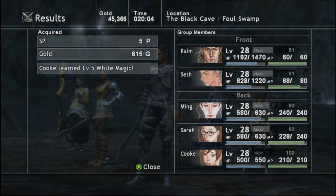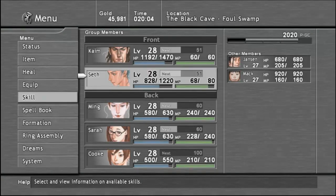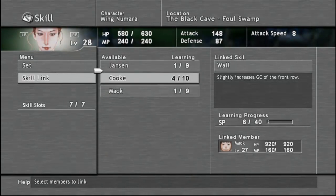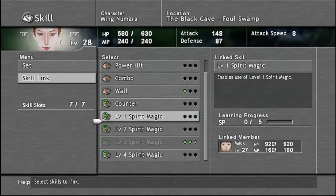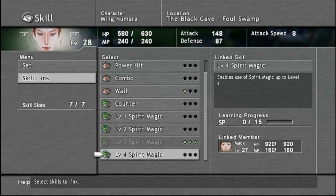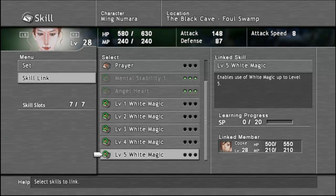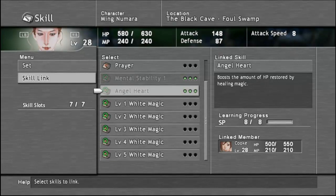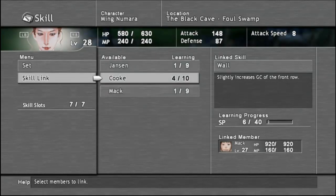Oh hey, Cook's got level five white magic — I might have to skill link with her. As you go through the game you definitely want to skill link. If a character has level four spirit magic, you don't have to link level one spirit magic to use level one spirit magic — you can just link level four spirit magic with your immortal character and it enables use of spirit magic up to level four. Now Cook knows level five white magic, so I can skill link level five white magic and be able to use all white magic up to level five. As Cook levels up she'll get more skills like level six, seven, eight and so on.